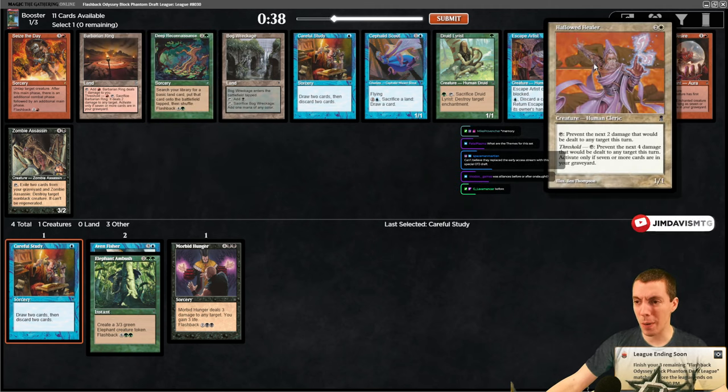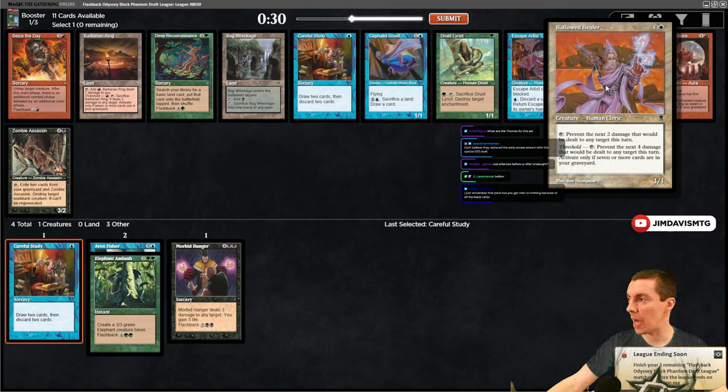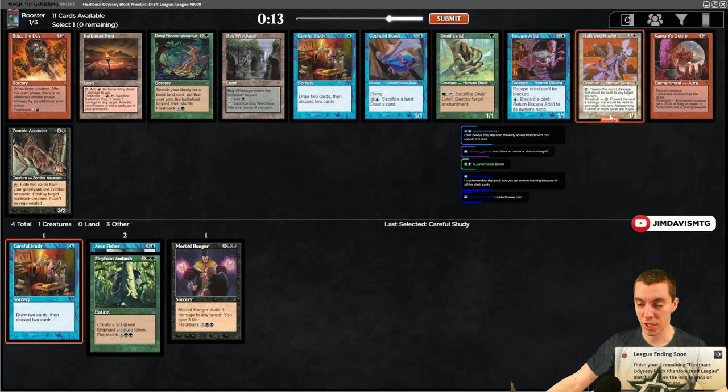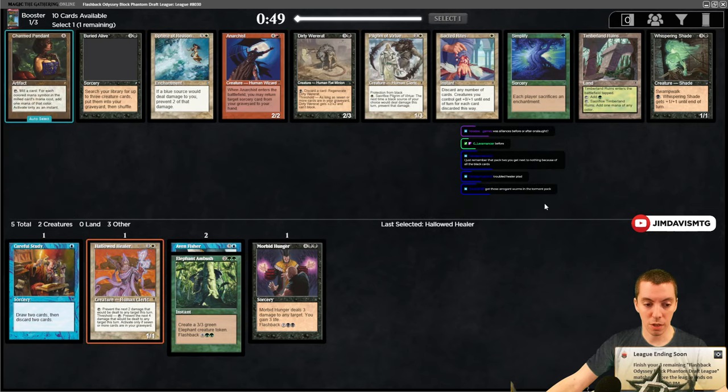I also have a Hallowed Healer - this card was really good if I remember correctly. They used to have this card in every set back in the day, kind of like a white common that could affect every combat. It would just punk players and complicate the board. This card's busted - it prevents two damage and then four damage at threshold. That's just insane. I'm taking the Healer.